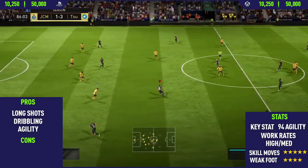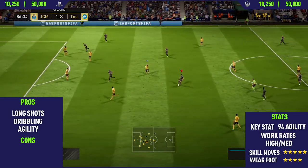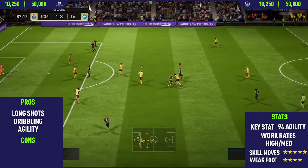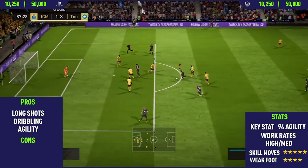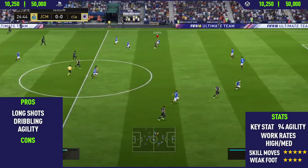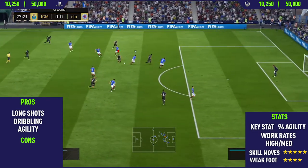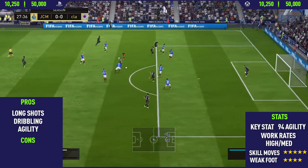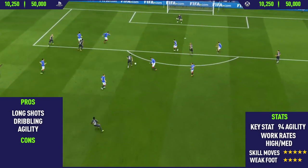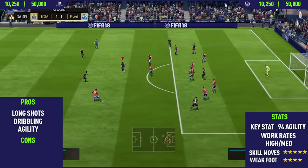The final pro I could find on this card was his agility — this is actually his key stat at 94. This guy's agility is very, very good and you can definitely feel that when performing skill moves. He changes direction and performs skill moves very, very quickly. He also has high/medium work rates, which isn't too bad for a winger — a high/low would probably be better, but apart from that this card is very, very good. He has five-star skill moves and a four-star weak foot, so he can also finish on his weaker left foot very nicely. As you can see, there's a nice example going right into the bottom corner past the goalkeeper after the two skill moves.